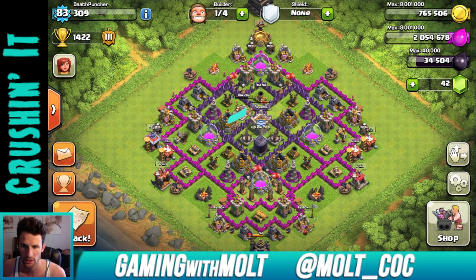Over here you've got two things and right here you don't, so I would just scoot that over and bring in one of your elixir collectors or something like that, just so you don't have that open area. That way it saves a little bit more percentage for you when it comes to trophies, but obviously since you're farming you don't really care.